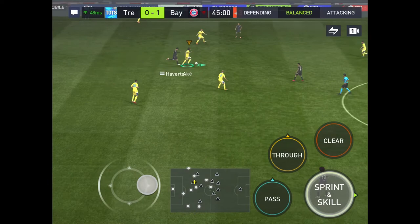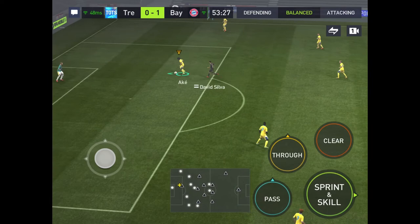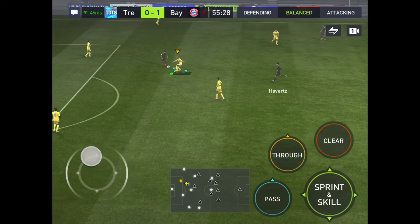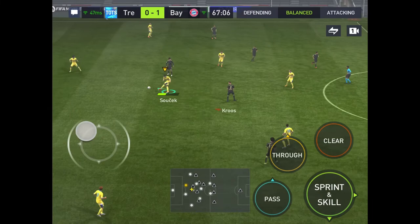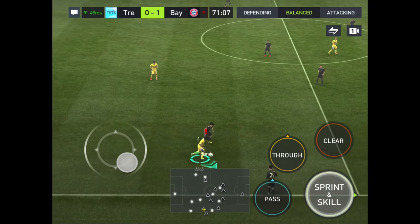I'm very impressed with this Ake card so far in his skill move area, but in the rest of his areas, I'm really not impressed. Nice skill right there by this Ake card. If he had dives into tackles, he'd be insane. Back to the goalkeeper, up to Ake. Nice pass back to the goalkeeper, back to Ake. He's sending that ball up to Saucek. Going past Havertz - Havertz is going to push him to the outside, but he's got that exclamation point again.